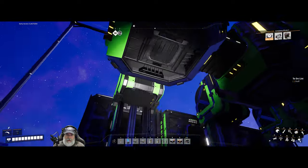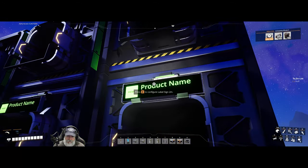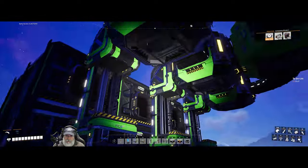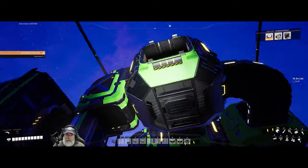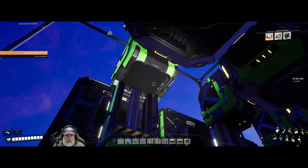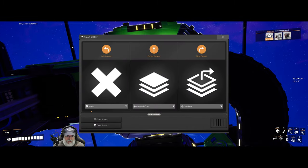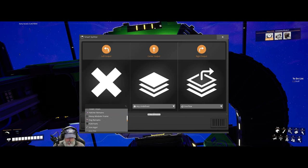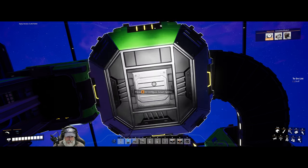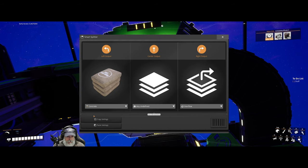Basically the way this works: on the front I put some signs with my factory theme design — it's all generic so you can change it to whatever you want. Everything is Mark 3 here — all the lifts and belts. This is the input — it's a smart splitter. When you hook it up, whatever you're planning on storing, you set that on the left-hand side. For example, the first section is set to concrete.